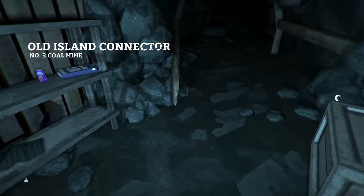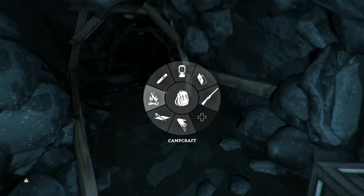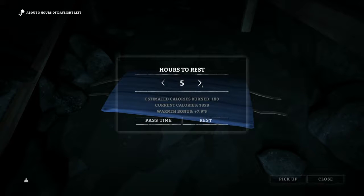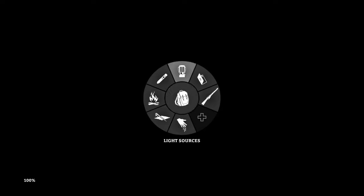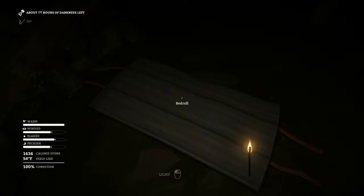We're back in the mine — sorry about that, guys, that is so rookie. We're just going to sleep here for the night. Rest for five hours. We'll just pass time for about five hours. There must be a blizzard outside — that's why you can't tell how many hours of darkness are left. There we go, blizzard stopped, so cancel that and use the bedroll — rest for five hours.